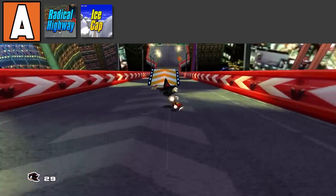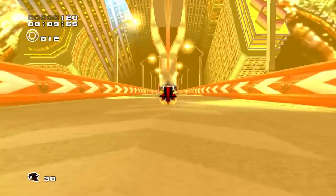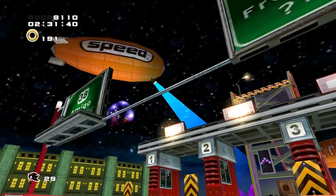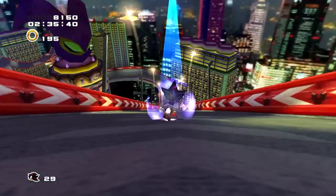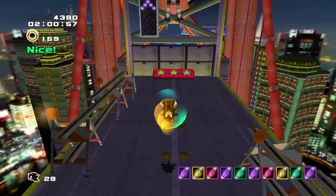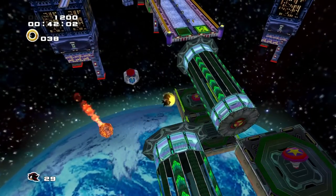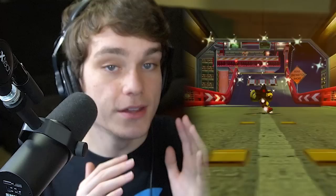Next up, we have Radical Highway from Sonic Adventure 2. This is the first Shadow stage in the game, and personally, I believe it's a banger. Everything from setting to soundtrack to even the level design in some areas. Unlike the other Shadow levels, I see myself somewhat exploring this level a bit more and choosing more advanced pathways. I genuinely do make an effort to reach the higher pathways on the bridge section. Overall, it's a really good level, and it's actually one of the only fully original Shadow stages that doesn't use assets from the Sonic stages. This feels like a Shadow the Hedgehog themed level. I feel like they wanted to do more with Shadow, but couldn't, maybe due to time constraints or budget.